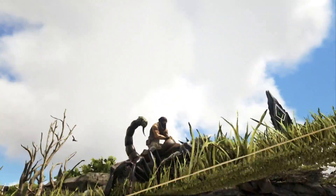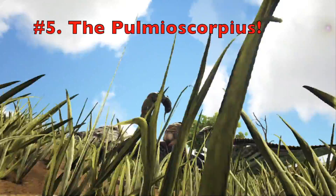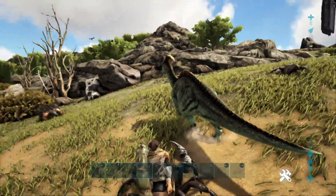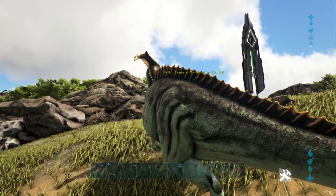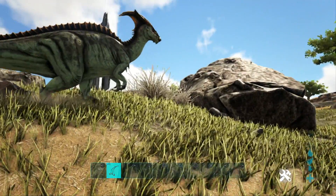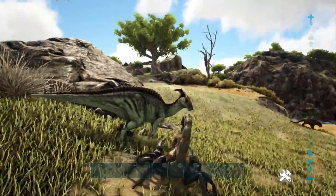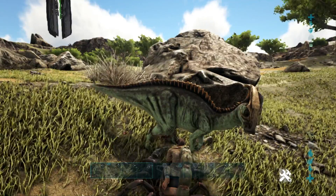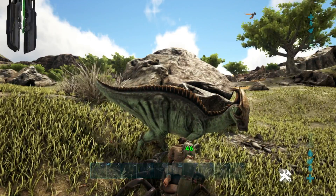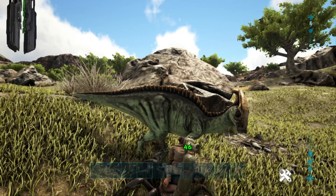At number 5, we have the Pulmonoscorpius, otherwise known as the Scorpion. This guy is known for taming creatures without having to use any narcotics, using his bare bone abilities which is absolutely splendid. He is rather useful and does deal torpor damage as well, much like the Pachy. However, the Scorpion does slightly more torpor damage to its victims. Do take note that if you increase the Scorpion's melee damage, you will actually increase the amount of torpor that the creatures take. Much like the Pachy, you have to wait 10 seconds before you can reapply the torpor with the Scorpion, so you have to make sure these creatures are bowled up and not presenting much of a danger or threat to you or your Scorpion.